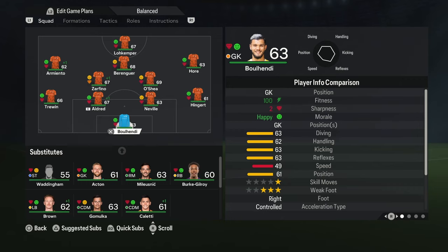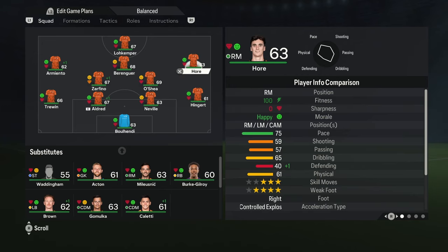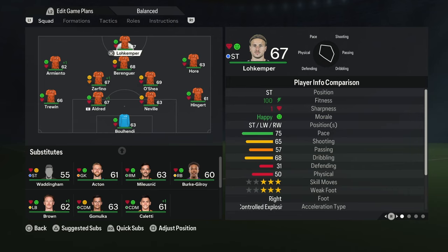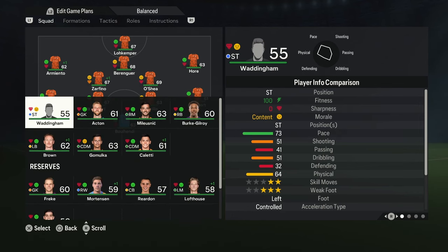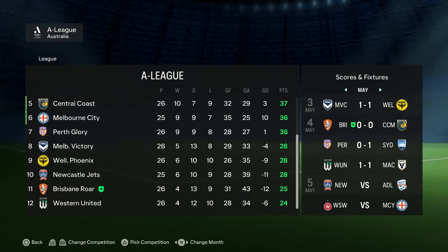The squad for season one: we've got the new keeper on loan, I kept the back four the same, left mid and right mid were already at the club, same with center mid O'Shea — a couple of clubs tried to sign him but I wanted to keep him. The ratings aren't really that high overall. The new striker is in the team and hopefully he's going to be a big help this season.